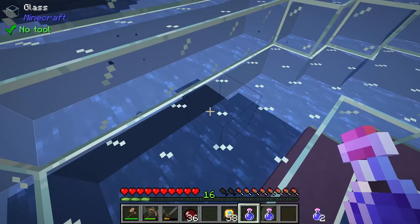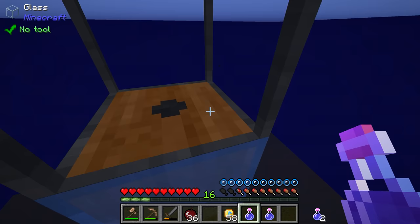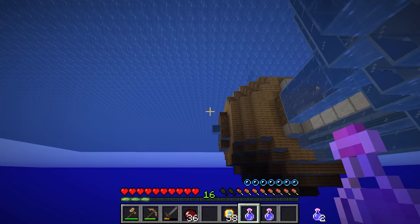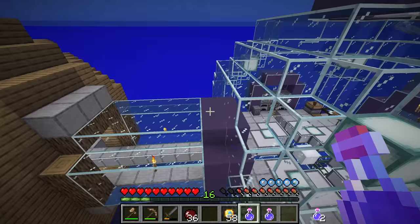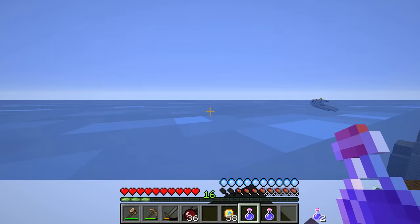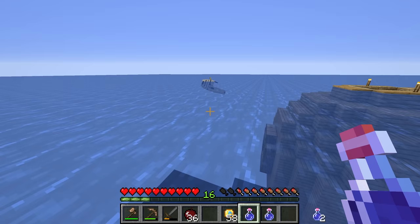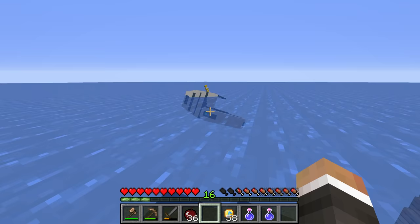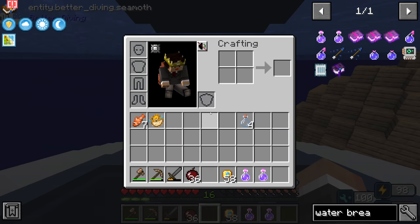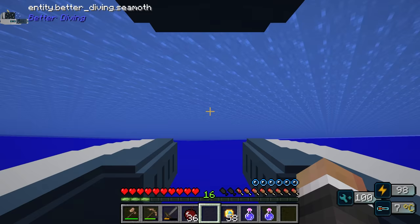We haven't done much exploration yet. It kind of looks like things go straight down into nothingness, but we could swim out in one of many directions and see if we spot anything underwater we could grab. The problem is my base was generated before some of the new underwater stuff was added, so if we load in some new chunks we might start to see newer content. My first question is how quickly does the Seamoth drain its battery — the answer appears to be fairly slowly.